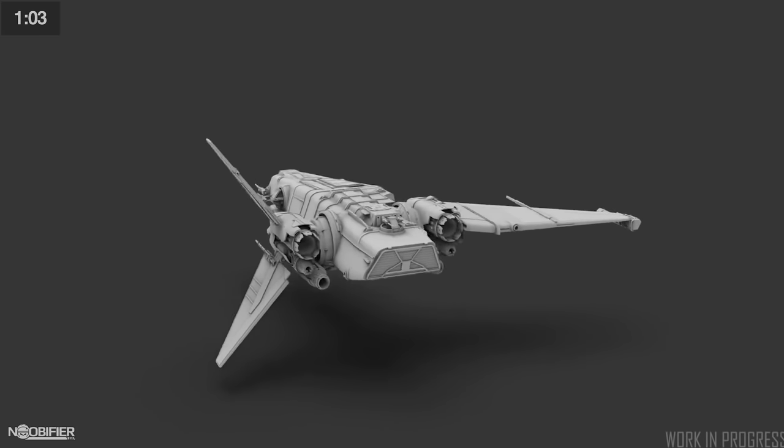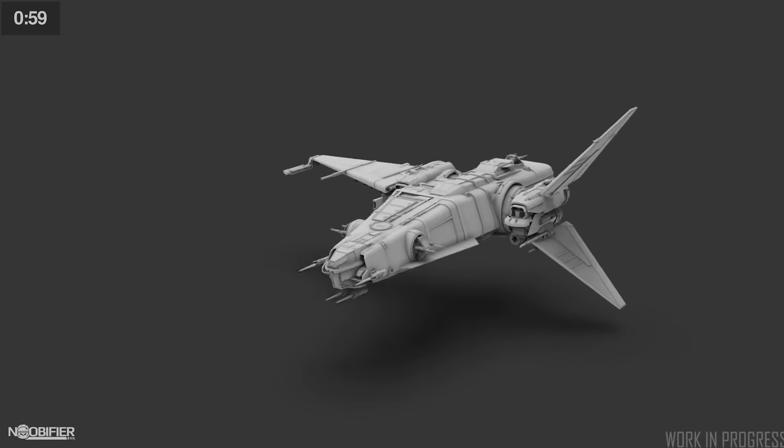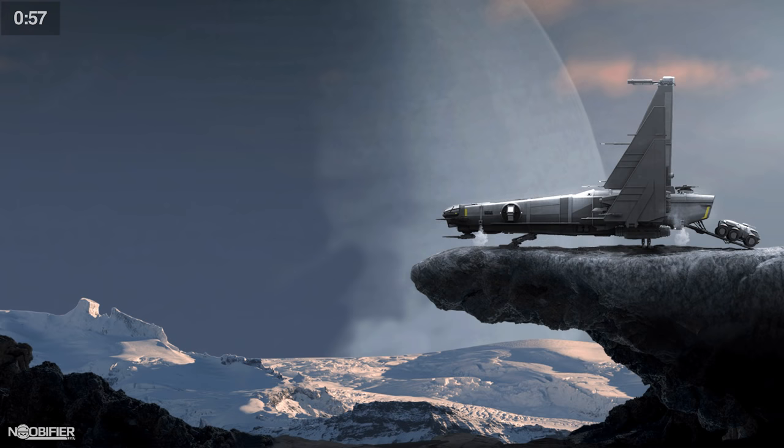The wing configuration is another odd design choice. Putting two wings on one side adds an inconsistent torque to the frame and atmosphere. The ship should want to constantly yaw when flying level, but they confirmed that the actual impact of an asymmetrical design in atmosphere would be minimal.